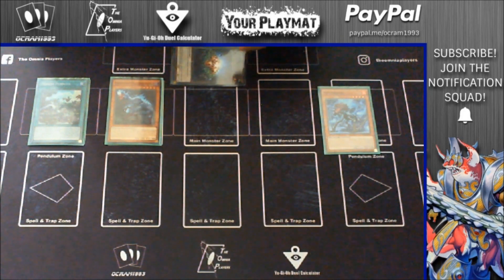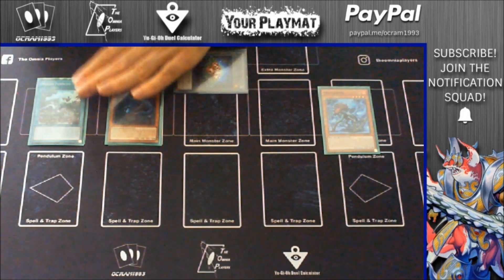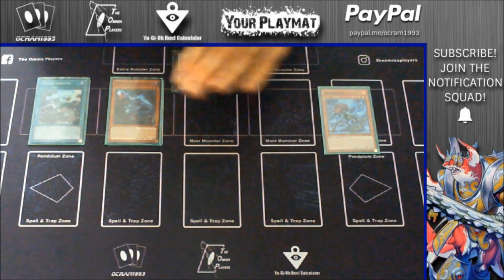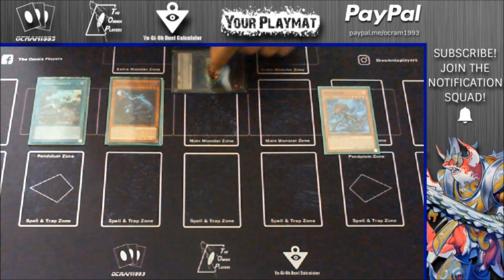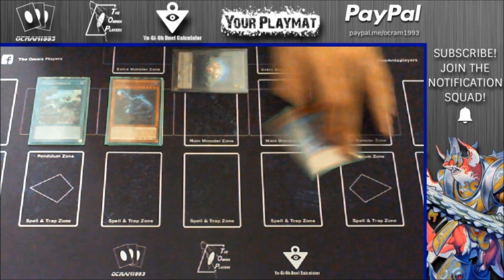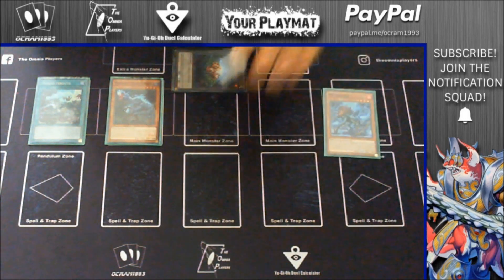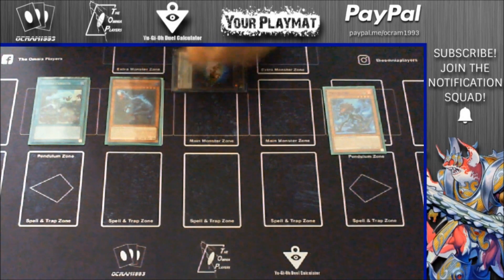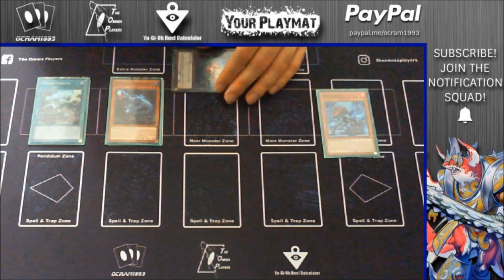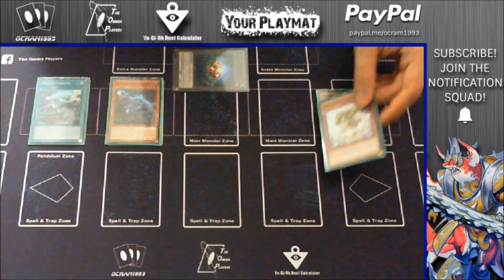...you can activate Obiraptor's second effect to pop one and bring one back from the graveyard. So you activate Obiraptor, try to pop the token on the opponent's side of the field, and then you can protect it with Lost World. What people do not know is that if you do this, you cannot summon from the graveyard — and a lot of people are cheating with this. They protect with Lost World and then also summon from the graveyard, but you actually cannot do that. So if you decide to protect, which is the best thing, you will not get anything from the graveyard. So you activate, try to pop, protect through Lost World, and send a baby.